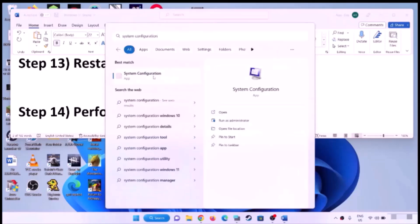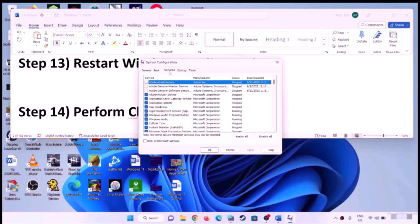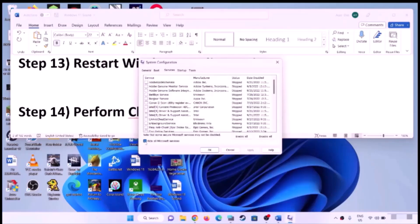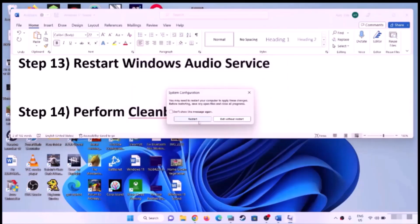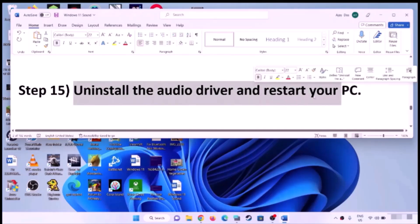Perform a Clean Boot. Type 'system configuration' in the Windows search box and open it. Go to the Services tab, check 'Hide all Microsoft services,' then click Disable All. Click Apply, click OK, restart the computer, and check the sound.